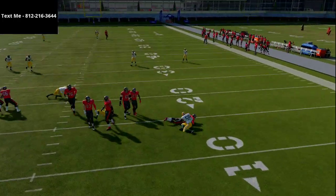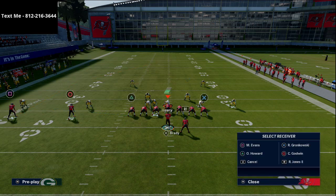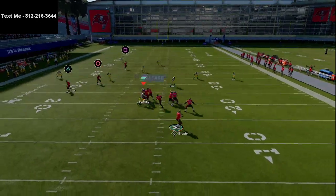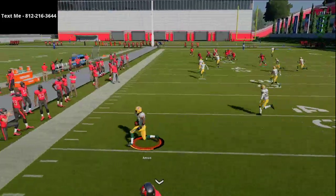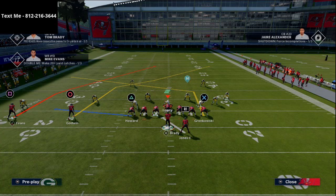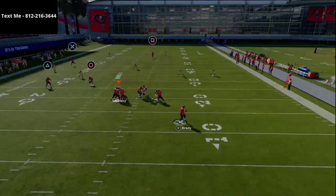We do need a little bit better protection. In practice mode you tend to get really crazy block sheds for some reason. I like to do something as simple as smart routing Mike Evans — that's going to roast cover 2 over the top. If you have a tight end with the apprentice ability, there's another option: take Gronkowski and put him on a simple post route, block your running back and everyone else, and this will once again get over the top.